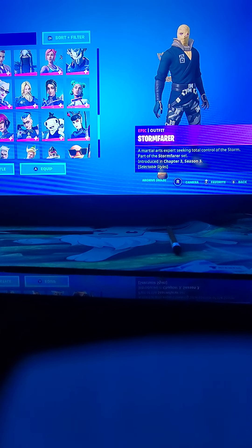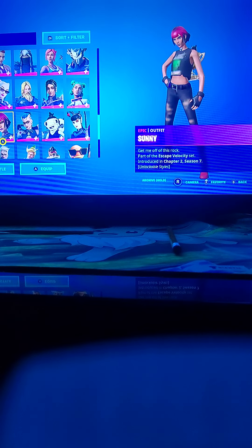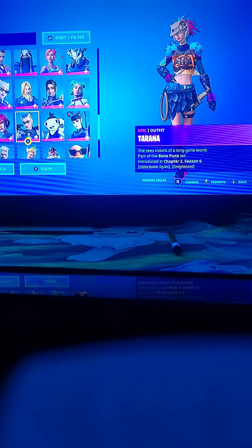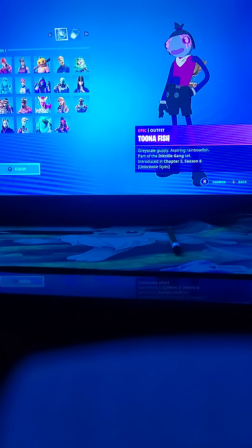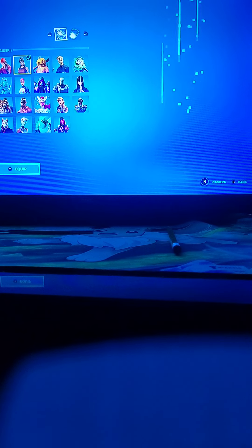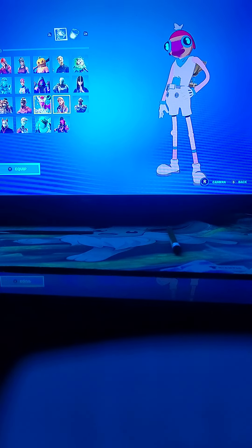Storm Stalker — I don't like it, I've never worn it. I didn't even know that I had this skin. Sunny — I don't like this one because I don't like the Primal Season, I don't like the skins either. Tuna Fish — I actually like this one because I could design it on any skin that I wanted, like the Renegade Raider. Cube Queen Aura. Red Knight Jonesy.